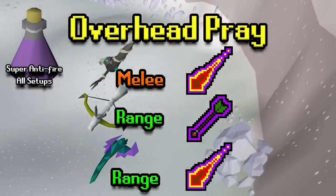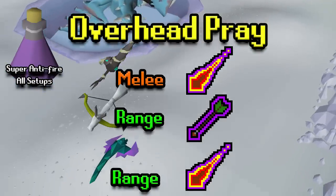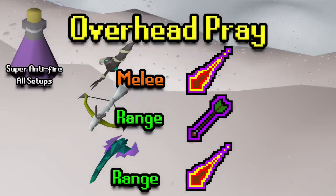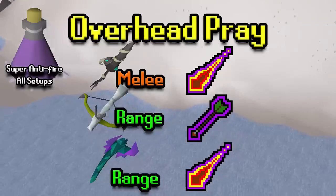Going forward you'll want a Super Anti-Fire with all your setups because Vorkath deals a lot of fire damage. With melee and with Blowpipe you'll be praying Mage, and with the Dragon Hunter Crossbow setup you'll be praying Range.